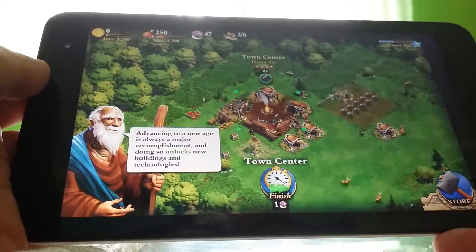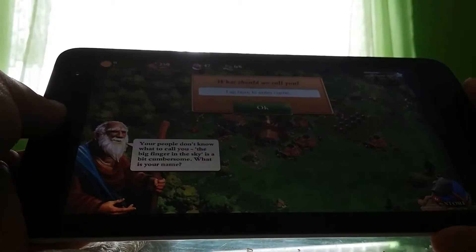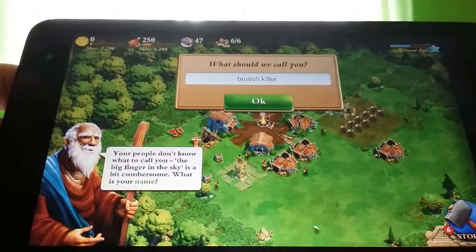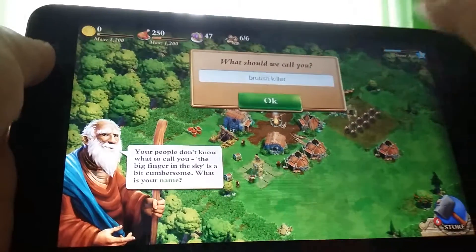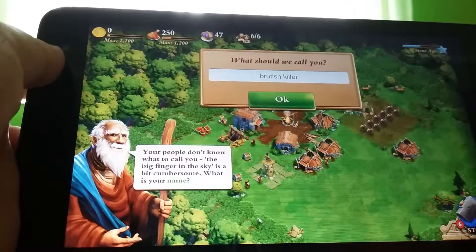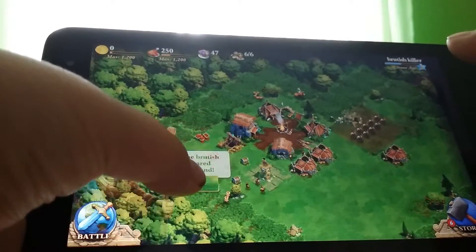Advancing to a new age is always a major accomplishment, and doing so unlocks new buildings and technologies. What shall we call you? I need to be a British Killer because I couldn't fit 74 in. Your people don't know what to call you — the big finger in the sky is a cool person. What is your name? British Killer. Soon the name British Killer will be feared throughout the land.